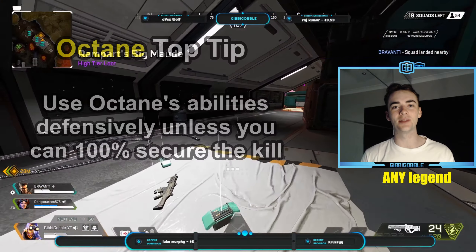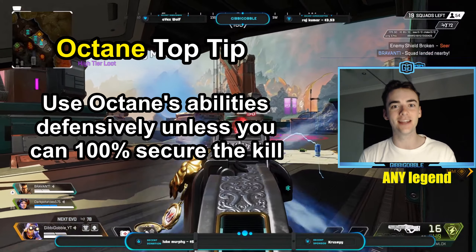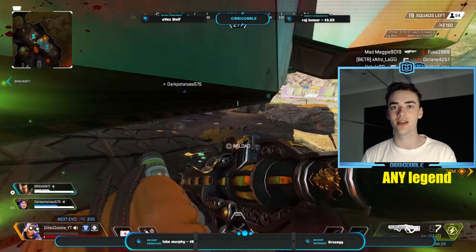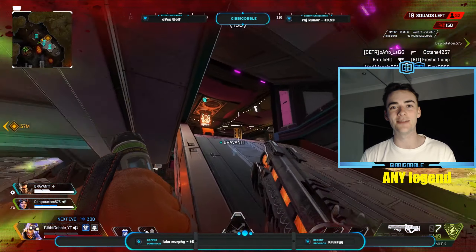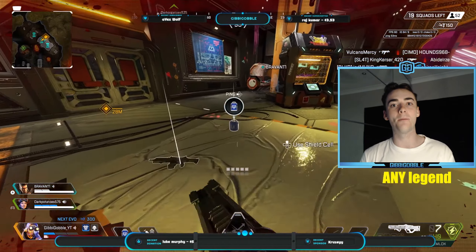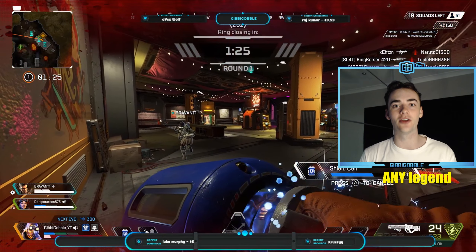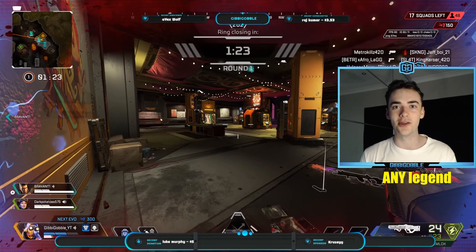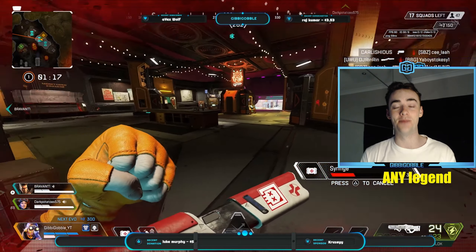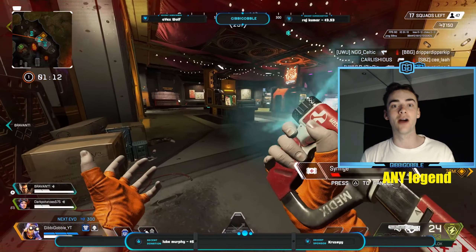My top tip for Octane is similar to Pathfinder's — you want to use Octane's stims and jump pad defensively rather than offensively, unless you are 100% sure you can secure a kill or position yourself in a good spot. Octane's stim is loud and takes health, and his jump pad is also extremely loud. By using them without thinking, you are mindlessly jumping into a fight with less health than your opponent and a massive audio cue giving away exactly where you are. Unless you are confident you can secure the kills, run in with your team and use these abilities to get out of sticky situations during a fight rather than before.